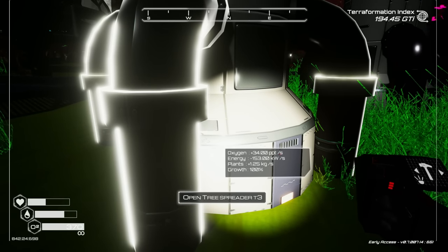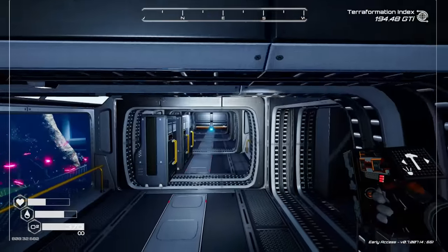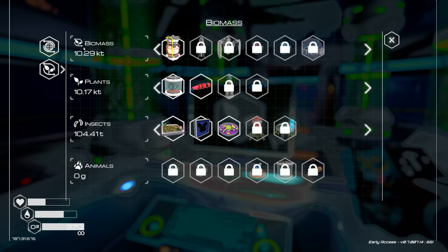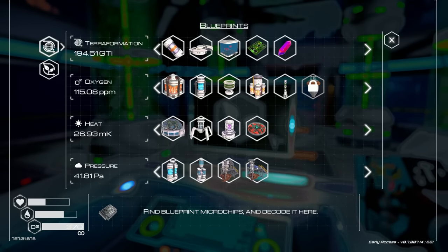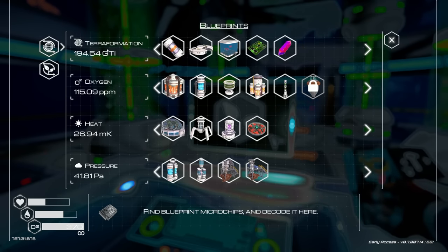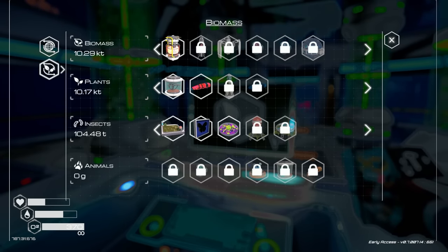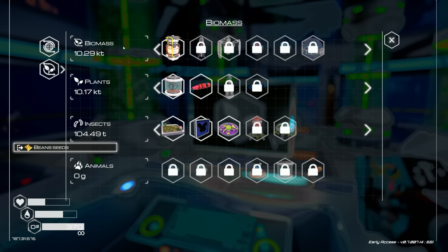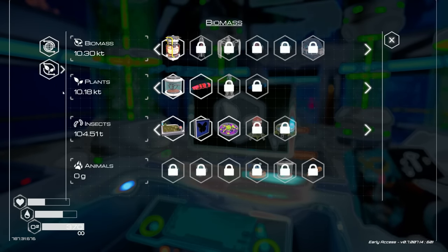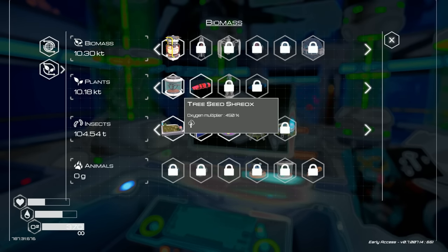I think in order to get the first fish eggs I need to reach 39 kilotons of biomass - that's the fish provost eggs milestone. I'm trying to find things that give the most biomass. The biodome with golden butterflies is an oxygen multiplier. The tree seeders give plants plus 1.25 kilograms per second. Biomass is a combination of oxygen, heat, pressure, plants, insects, and animals overall. So if I want more biomass I need to get more plant stuff going.